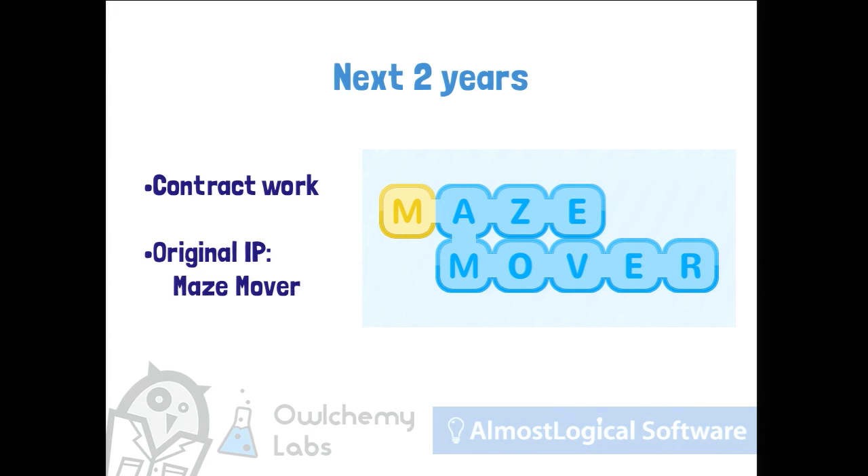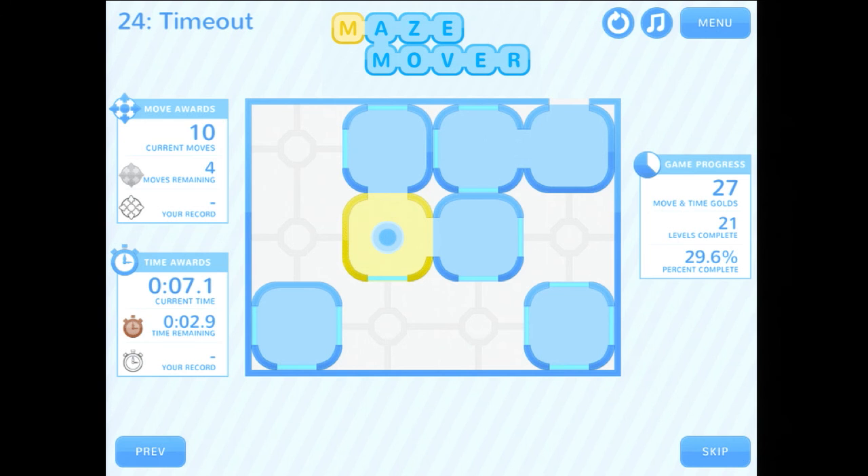Over the next two years, I did contract work and then built an original IP called Maze Mover — a puzzle sliding game that came out on iPad and Playbook.